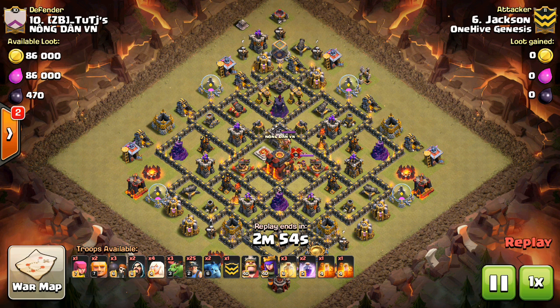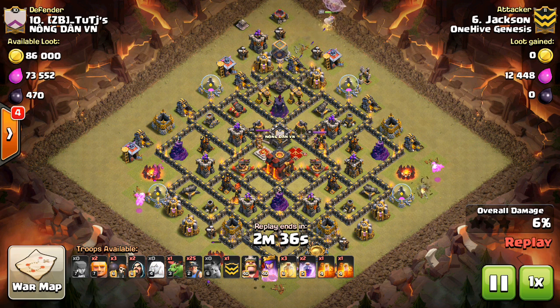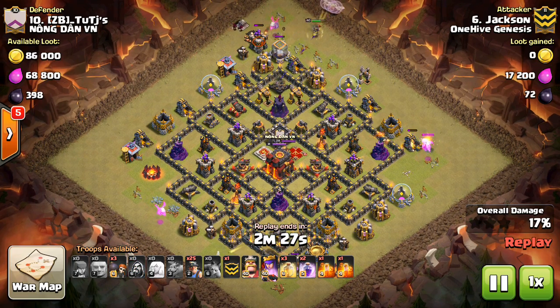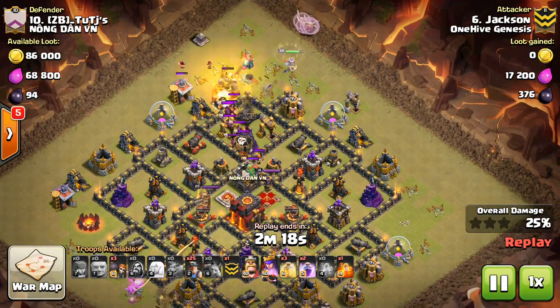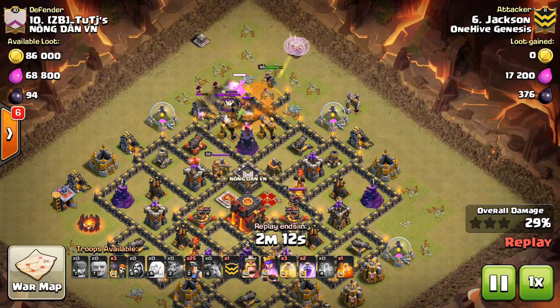We're going to take a look at a few attacks and talk about the keys to this strategy. In this one we're looking at Jackson. He has a few Baby Dragons for funneling. Three spells is pretty much all the Miners need, so you can afford to bring two Rages, plus the ability for your Queen — three opportunities to give her that boost in health. You can do a pretty significant amount of work with just your Queen alone, which saves troop space, and that's very helpful because Miners work best in big numbers.